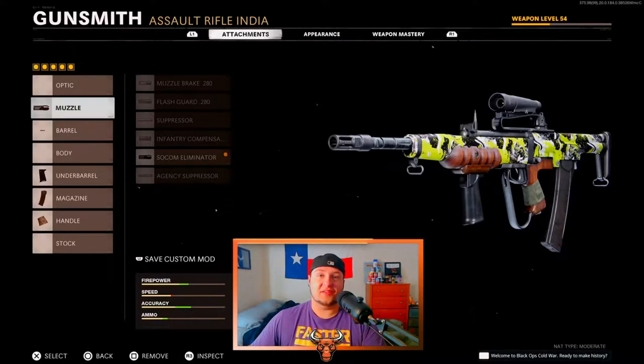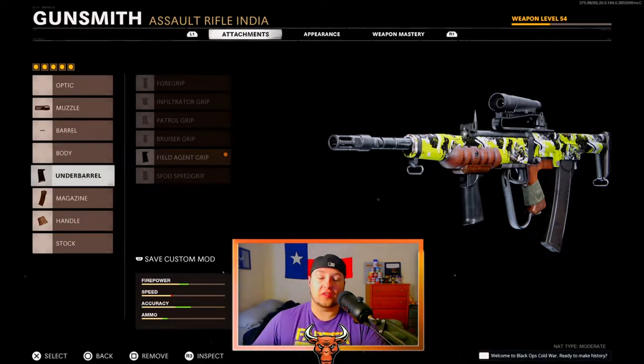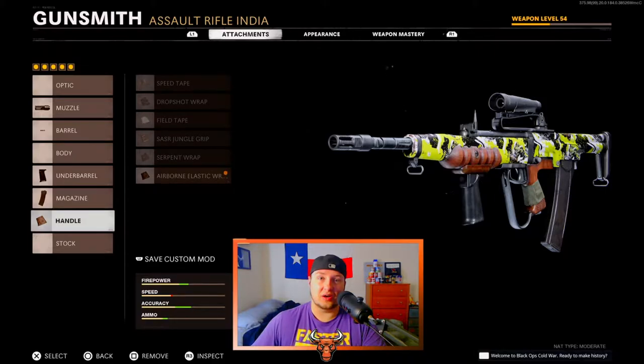So here's my setup for the EM2. First on the muzzle is the SOCOM Eliminator, on the barrel is the 25.8 inch Task Force, on the underbarrel is the Field Agent Grip, on the magazine is the 30 round mag, and finally on the handle is the Airborne Elastic Wrap. The EM2 is already one of the best assault rifles in Black Ops Cold War, but let's get into the gameplay to show it off.